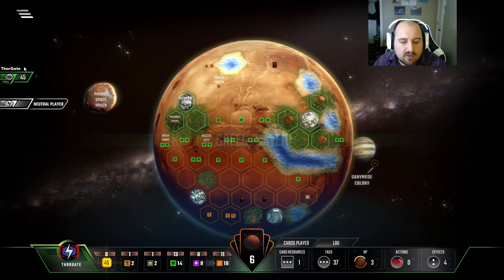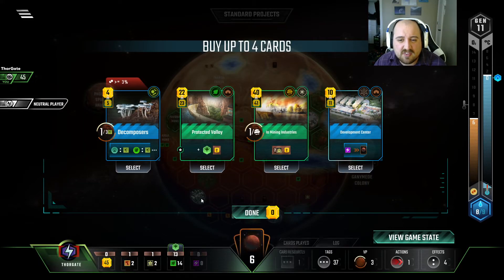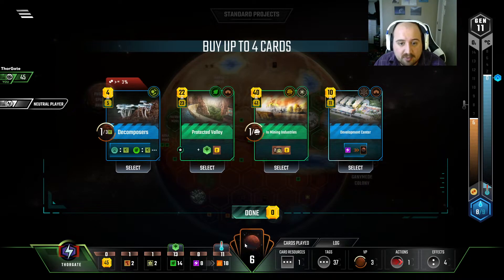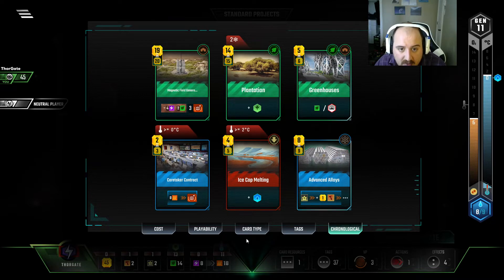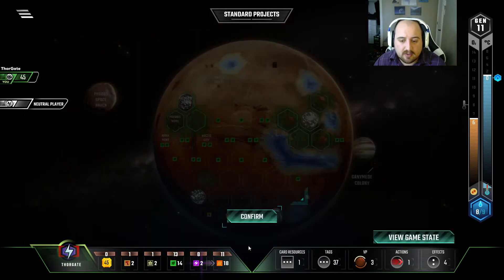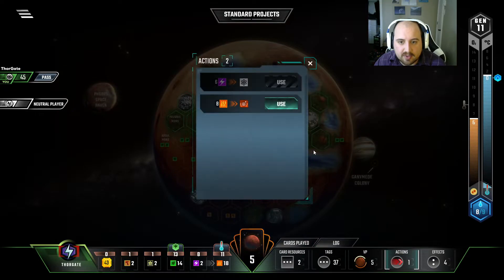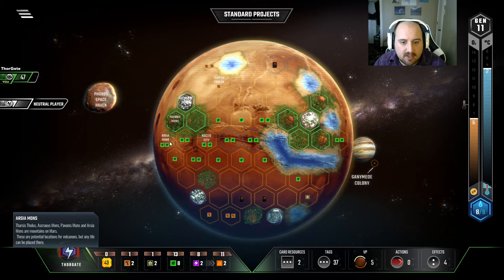I still need 18 TR — don't get me wrong, it's lots of TR to get, but it feels like we're going to get it. I don't need any of this though. Maybe there's an argument for a Protected Valley, but no, I don't think so. I think we just hang out, do a little click here. I think I go ahead and play Caretaker Contract, and we do a click there. We'll do this bump. We'll prep this city by going beside.